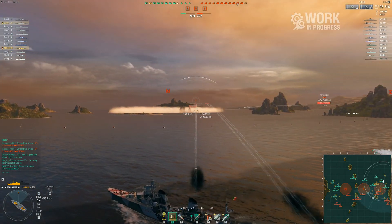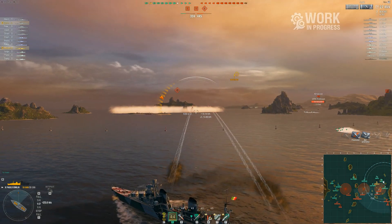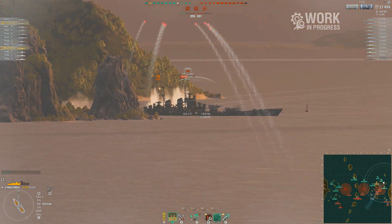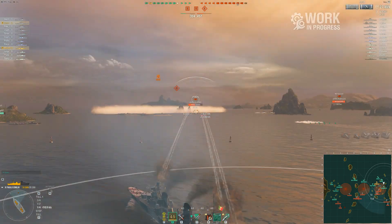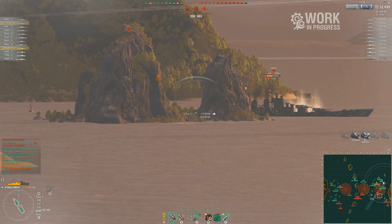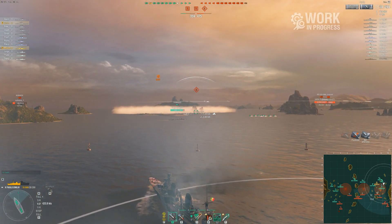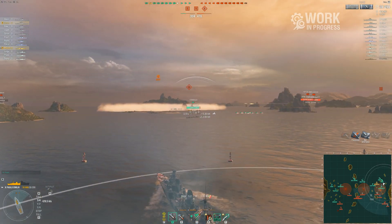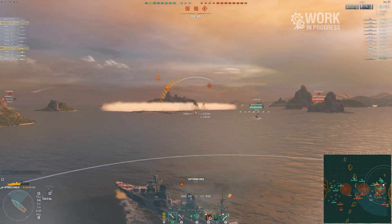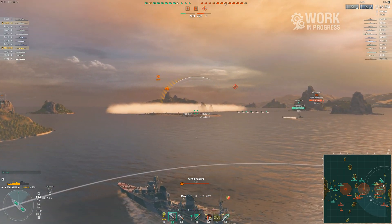I like the idea of dumping torps for area denial and pushing when needed, but this ship doesn't really fill the role of a cap-contesting destroyer the way the Gearing or Daring do. Here's the key salvo on the Gearing: 4k, 5k, almost 6k — we basically three-to-four-salvo that Gearing. That is insane. This SAP damage against DDs is next level, and it will definitely be tweaked — again, this is work in progress.